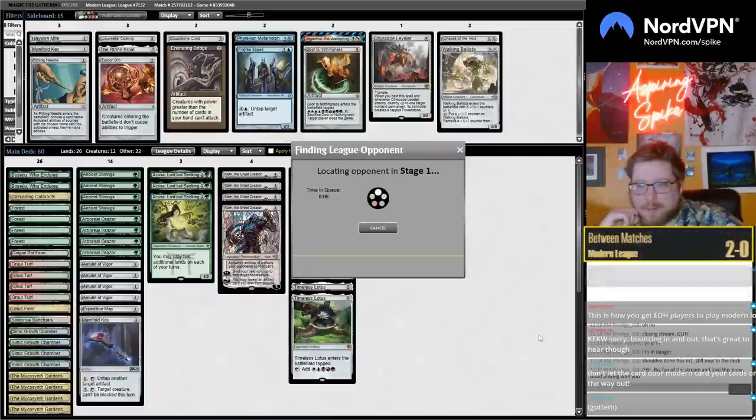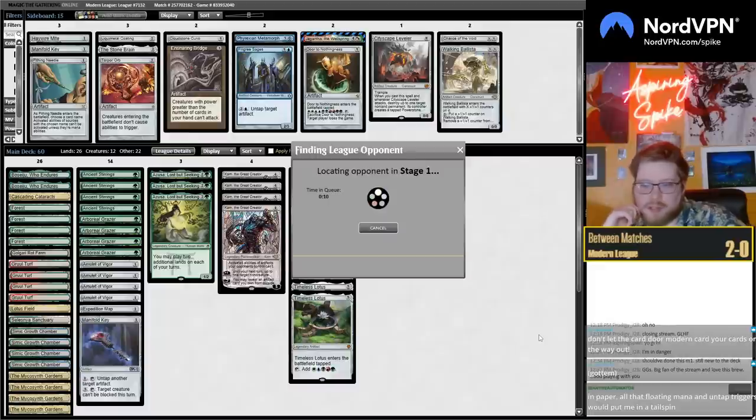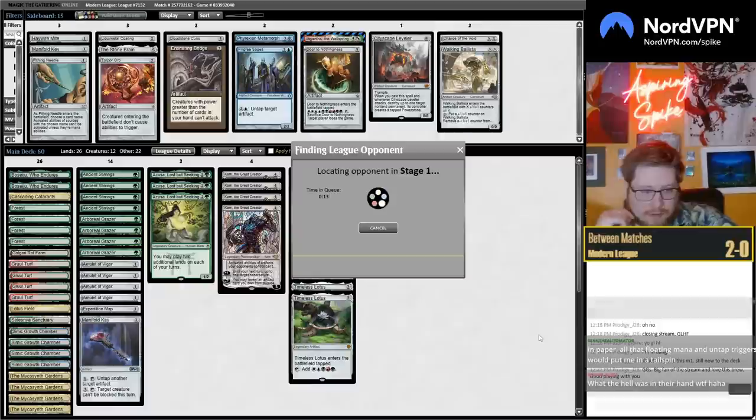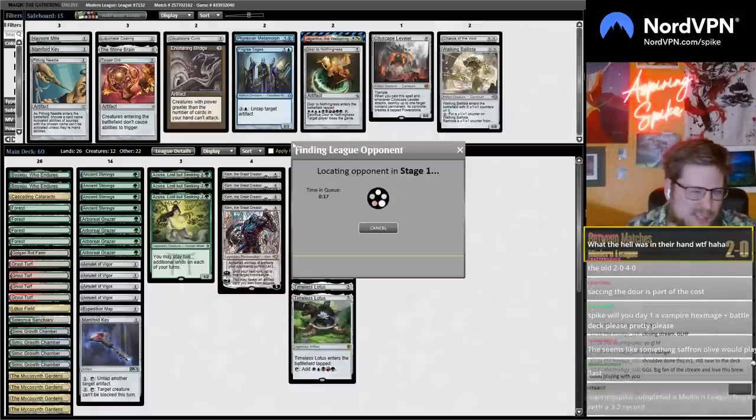All right, I can't believe we won that game. To be honest, my opponent probably had like a million Solitudes and creature removal, which is the big strength of this deck over Amulet Titan — not being soft to Heat and Solitude — but those cards still have text against you.